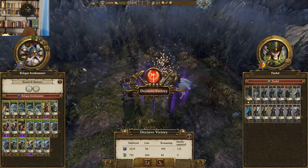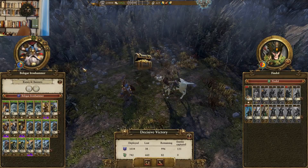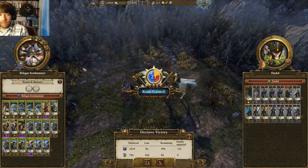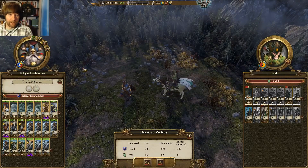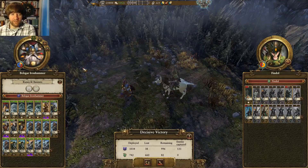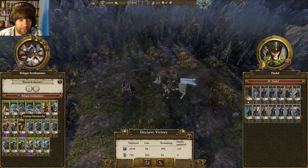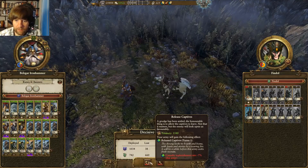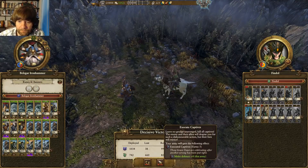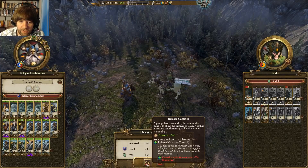It is nice to have some early game heroes, but they're not putting in a ton of work. The most powerful one is probably the Engineer — you do get some good buffs off the rune guy. The Thanes don't really do much other than just soak hits. We'll take that money, I think. The Punishment's not going to matter that much here.